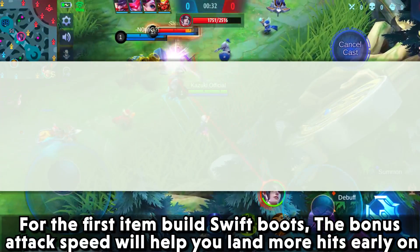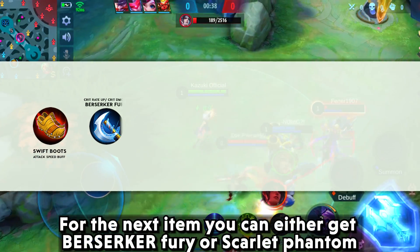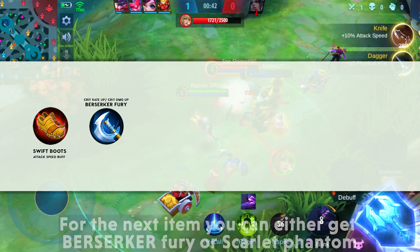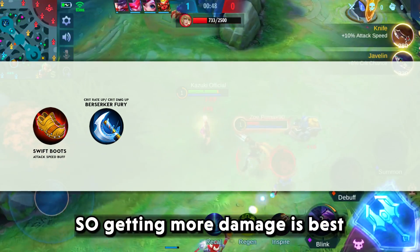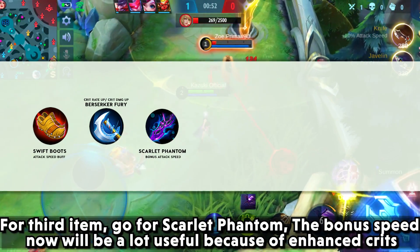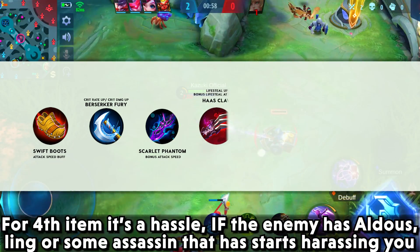For item builds, start with Swift Boots — the bonus attack speed helps you land more hits early on. For the next item, go either Berserker's Fury or Scarlet Phantom; I personally prefer Berserker's Fury since Melissa already gets bonus speed from Skill 1, making more damage ideal. For the third item, go Scarlet Phantom — the bonus speed is now more useful because of enhanced crits.